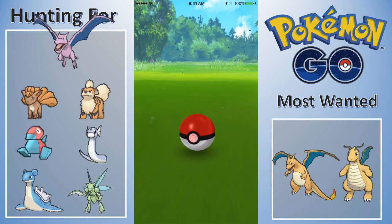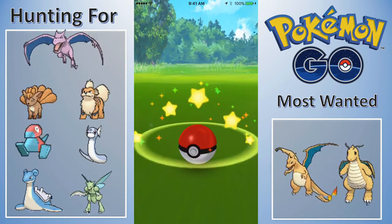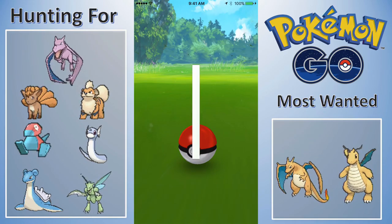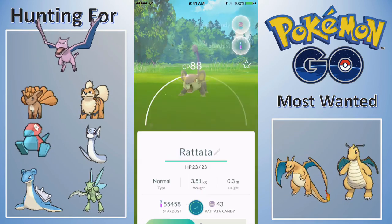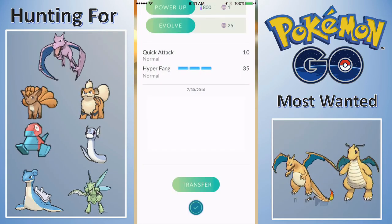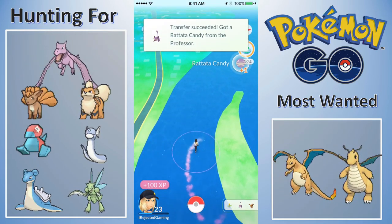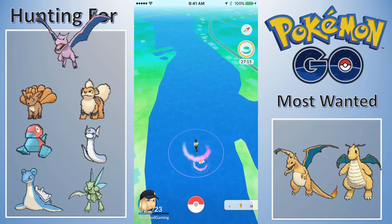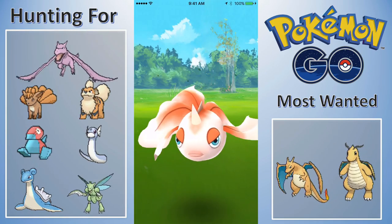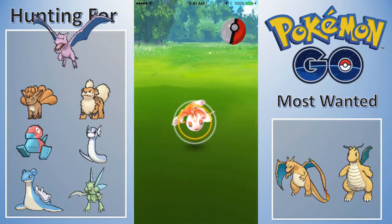I think I hatched like a 2K, six 5Ks, and a 10K — something like that. I don't remember exactly what I hatched, but it did work. Here's a water Pokemon, one of the more limited water Pokemon I found, which was a Goldeen.